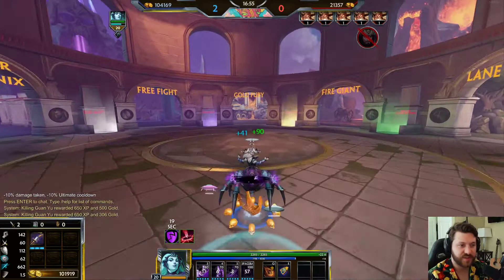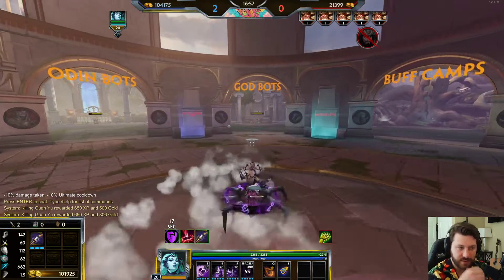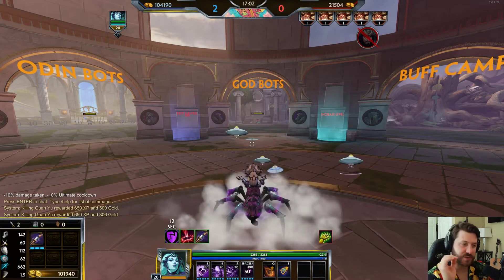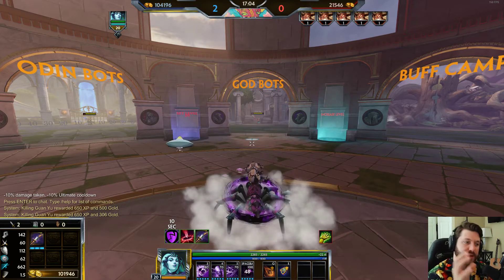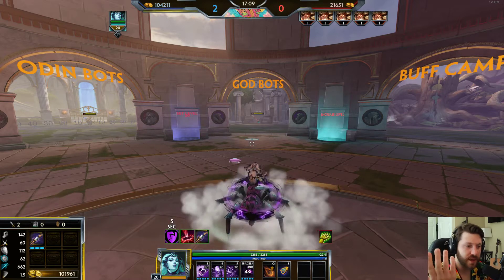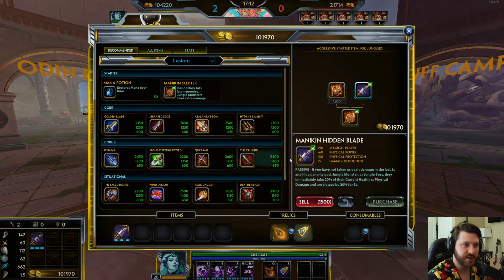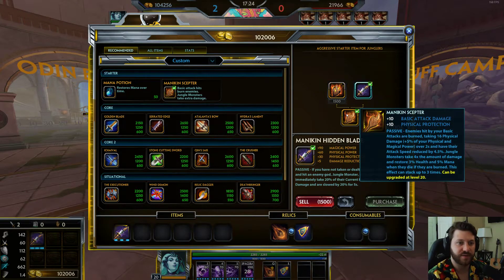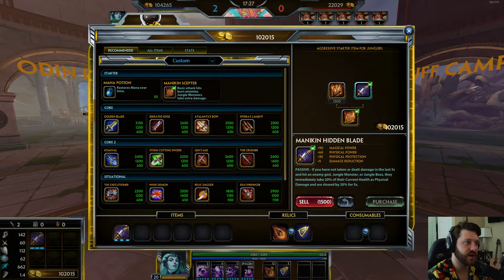You can start a fight by using your ultimate — you get that Mannequin Hidden Blade proc and look at all that damage just from landing on them. It's great as a late game engage tool. Mannequin Mace isn't bad either — you still get the 50 basic attack damage, extra burn damage, and enemy attack speed slow. Mannequin Scepter is the best starter on Arachne almost every game.